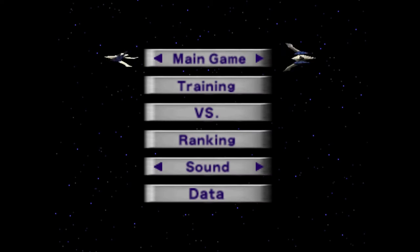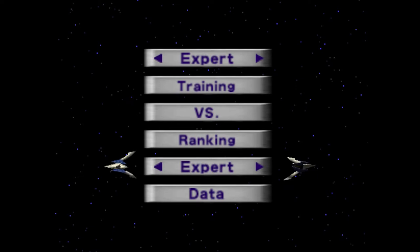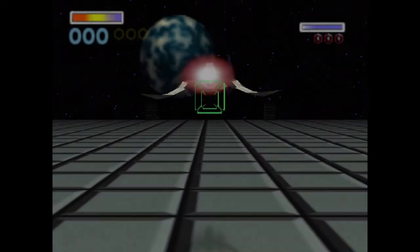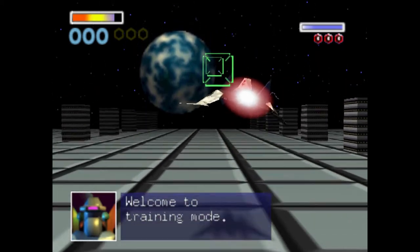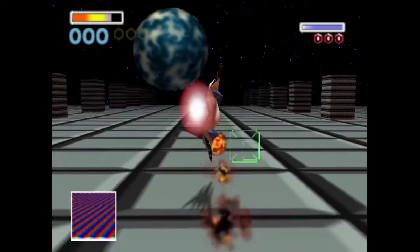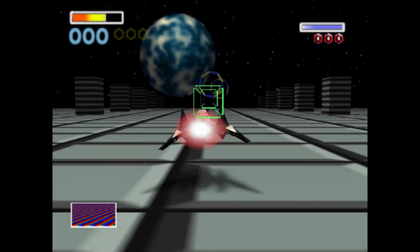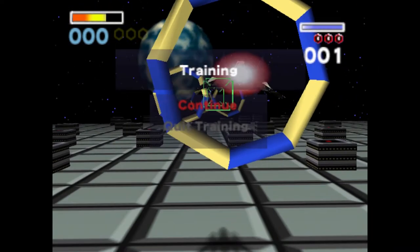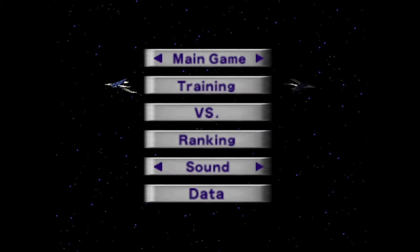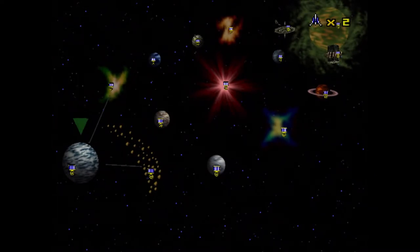Here on the main game menu, we have arrows now so we can press left or right to unlock Expert Mode. If we go to sound and hit Expert, then go into Training, Training is actually going to change. If I fly down, notice how I destroyed a wing immediately — that's because in Expert Mode, your wings get destroyed as soon as they take any damage. You can use training mode via Expert difficulty to get a feel for the differences.